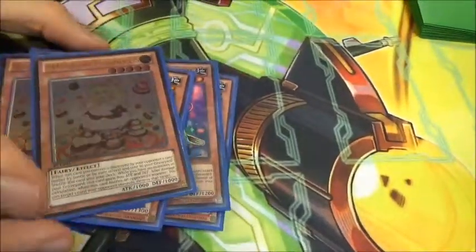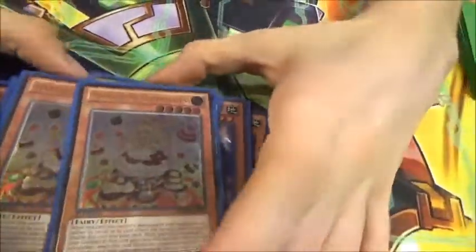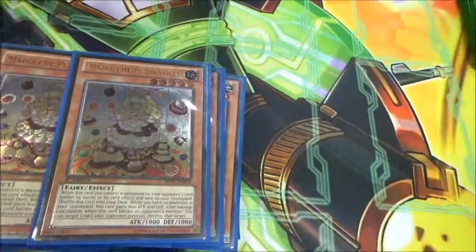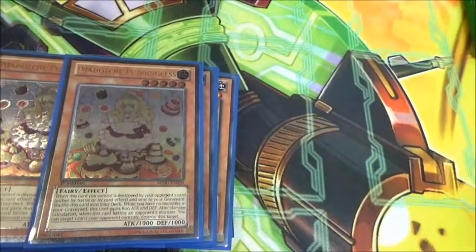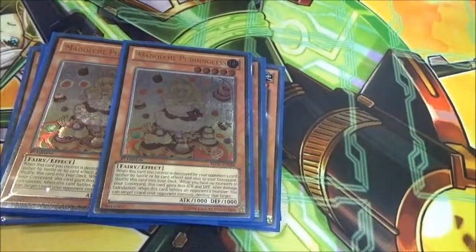Two Princesses — that lovely looking Angelli. Only two because three can heavily brick, even two can brick. But it's two level fives to make your rank five plays, and also because you run Instant Fusion which can easily substitute a level five out.